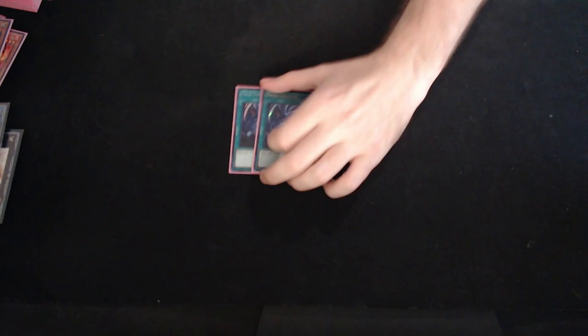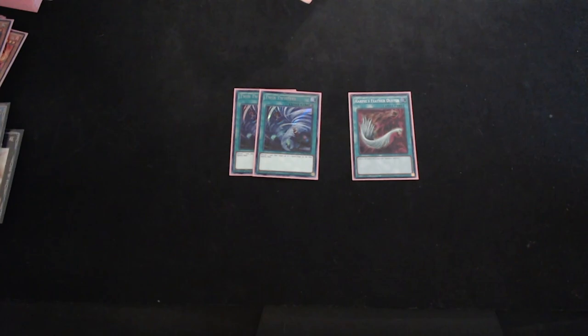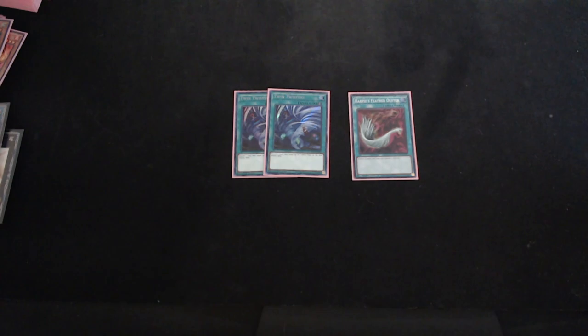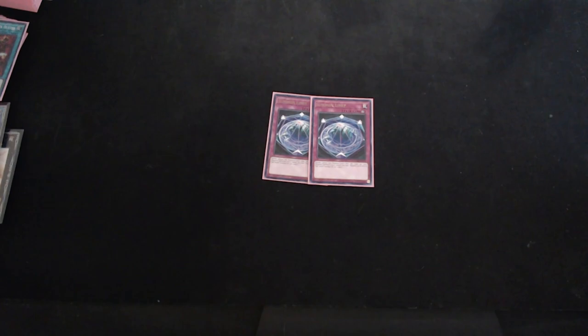For back row removal, two copies of Twin Twisters and one copy of Feather Duster. I was playing Cosmic Cyclone but there were too many times — even against Flounder and Swordsoul — where opponents would just still set two cards, so if you're playing Cosmic you have to guess the 50-50 or basically just die. Twisters really isn't much of a liability; even if you're only destroying one, you can still discard your Eldritch cards and get their effects in the graveyard. Obviously Feather Duster is broken — I think this card should be banned, but I'm a disgusting Eldritch player so take that with a grain of salt. Two copies of Summon Limit — I think this is the best floodgate in the game if you are going second.